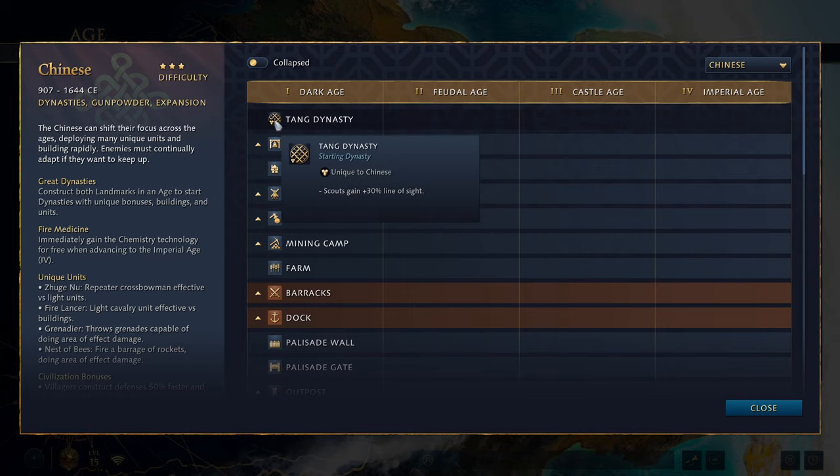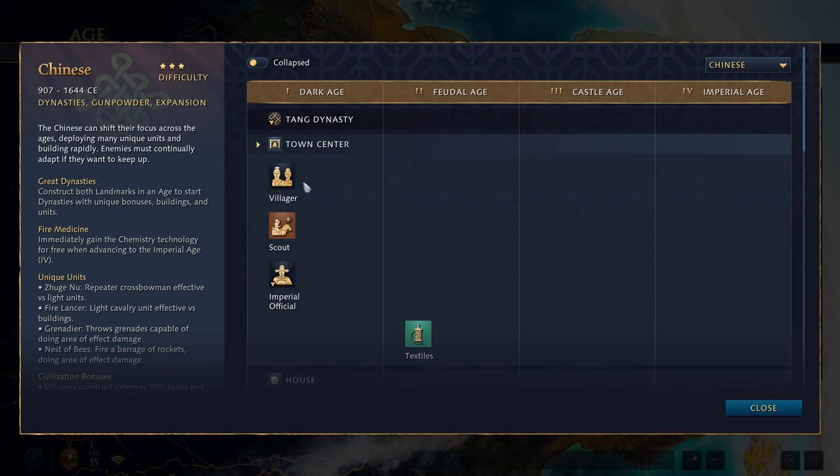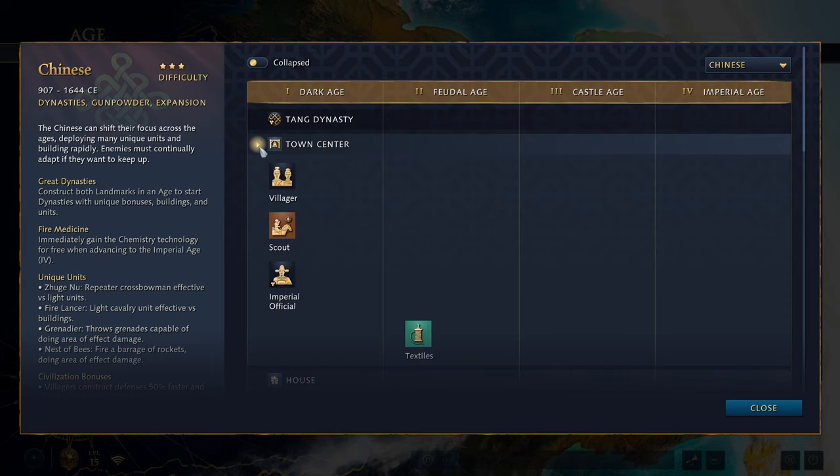Starting with the dark age, you get the Zhang Dynasty, which gives all your scouts a 30% line of sight boost — you just get that little bonus at the start without doing anything. From the town center you produce villagers and scouts. The notable addition here is the Imperial Official, a support unit with no combat capability that automatically gathers gold from buildings around the town center and can be tasked with improving a building's efficiency. You can only have four of these at once, though I haven't properly played them in this version of the game.